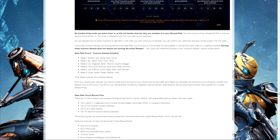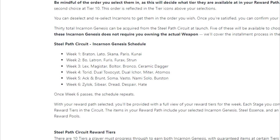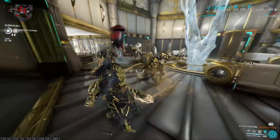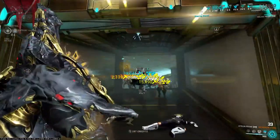We all saw this coming a mile away. Strun was announced as one of the Incarnon Genesis weapons that could be grabbed from the Steel Path Circuit Rewards within the D'Viri Paradox update — and who guessed it? It's great and everybody flocked to it. Can you blame them?